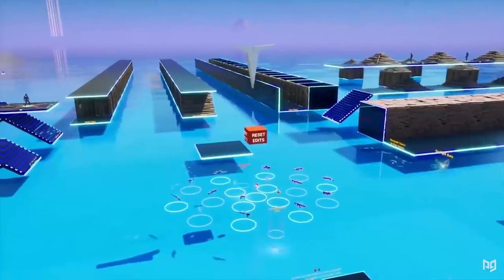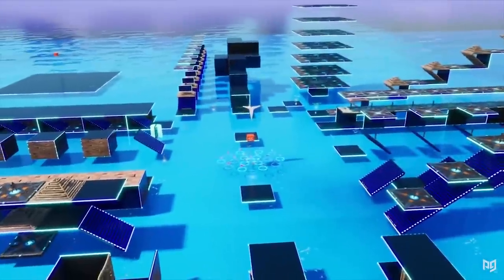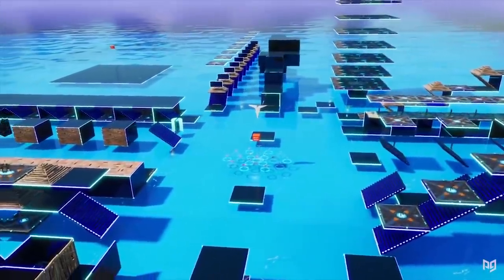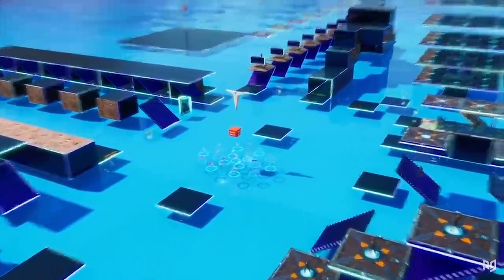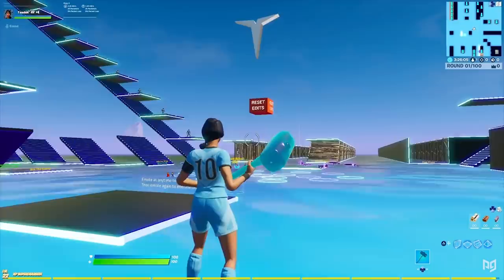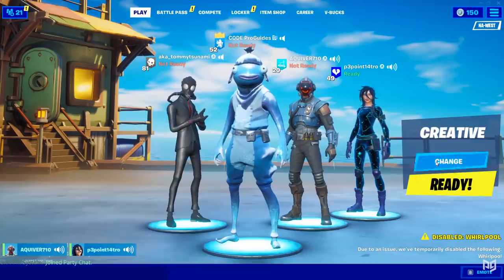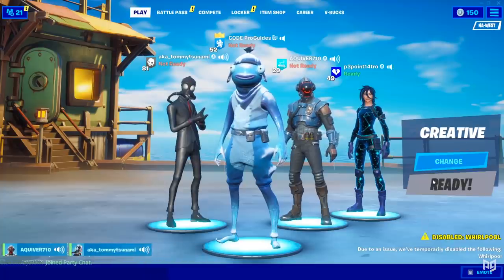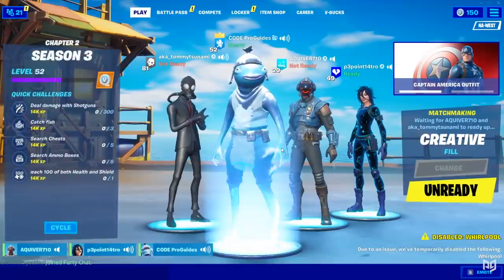Moving on from peace control, next up we've got two maps to help you become a beast with the charge shotgun. Just so you know, for charge shotguns to spawn you and your friends need to be in creative fill at the time of making this video, so make sure you select Play — not Create — when you go to load into creative.